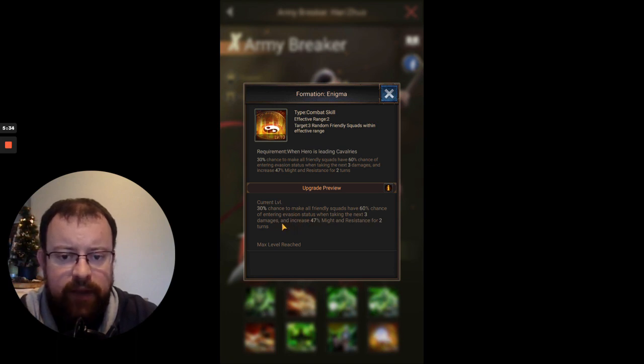But there's a second element to Skill 8: it increases 47% might and resistance for 2 turns, which could be a really nice boost if you're hanging on in a battle and need extra resistance. For instance, if this combines with Ragnar's 8th skill giving extra might and damage on turn 5, and if you've got Avalanche and Avalanche gets off a hack and slash, then that is going to do enormous damage — potentially 33,000 to 34,000 troops from the hack and slash attack.